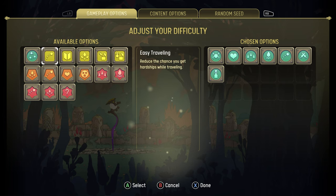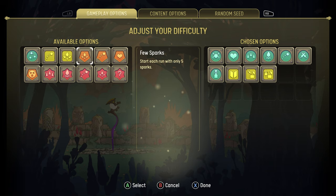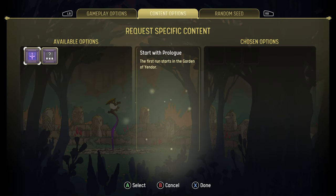The meaning of these modifiers will become clear to you after your first playthrough. Achievements will unlock even more modifiers, especially in the tab of content options.